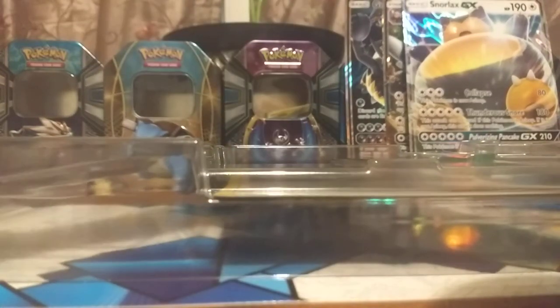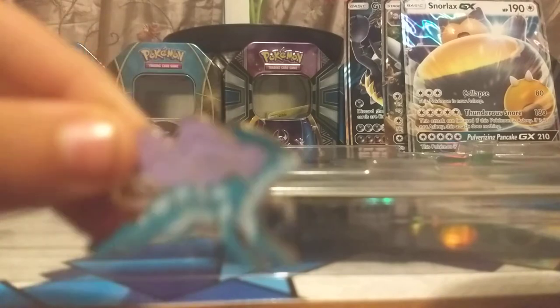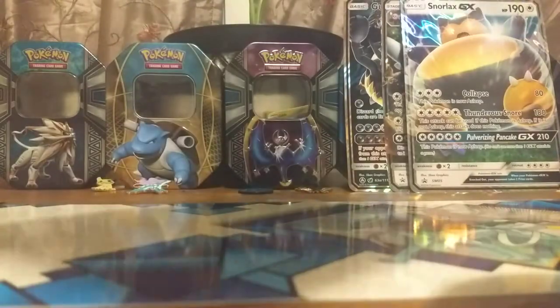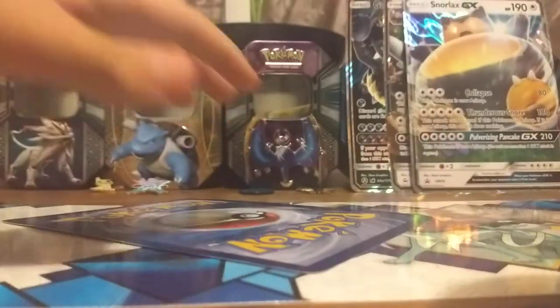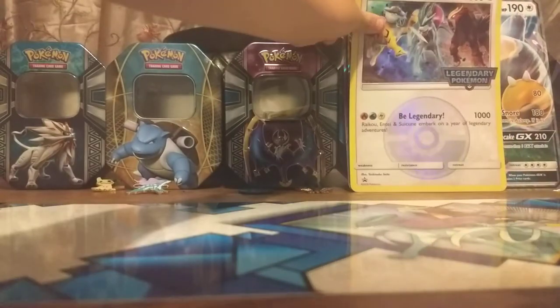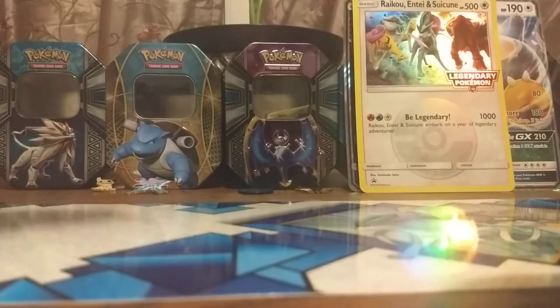I'm gonna get the pin — an amazing collectible pin. And now we have the Jumbo card: 500 HP and it does a thousand damage. It's so sad that this card isn't actually playable. It's gonna go back with my big card collection. It's an amazing holographic featuring Raikou, Entei, and Suicune.